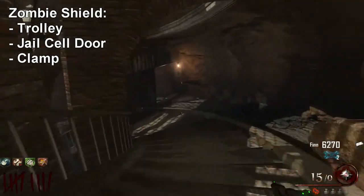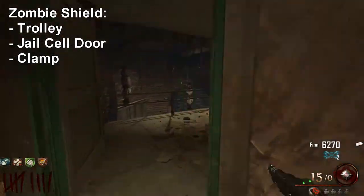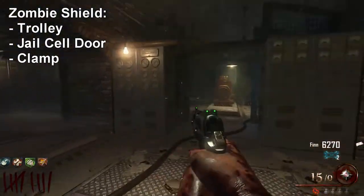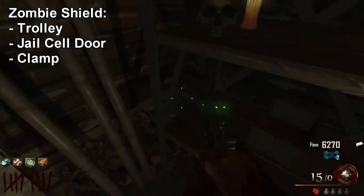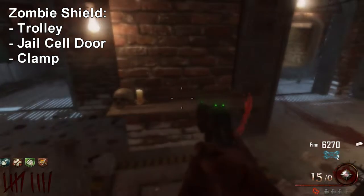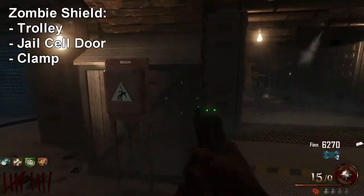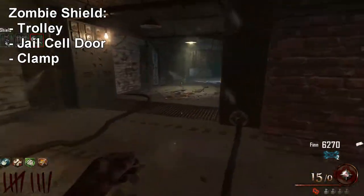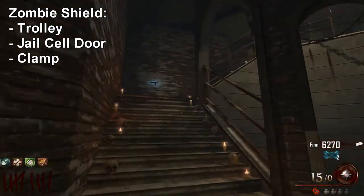The third piece is the clamp, and there are three spots it can spawn in, all in the generator room. The first possible spawn location is on a shelf in the corner; the second is on a shelf between the two entrances; and the third spot is to the right of the left engine. You can build the zombie shield at any workbench.